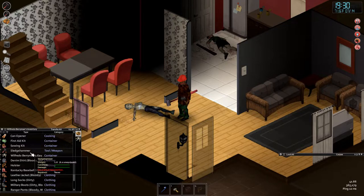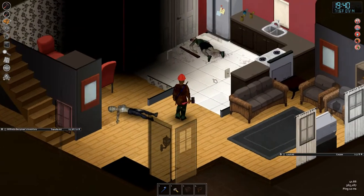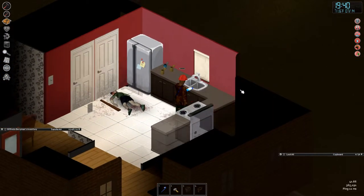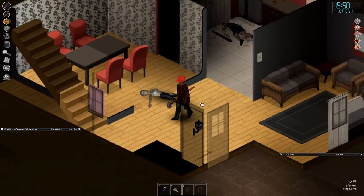With a stout character like Wilfredo, he's going to be knocking some heads in. But the sledgehammer has huge exertion requirements — you can only swing it a few times before you're absolutely exhausted, and that's more dangerous than having a bad weapon.